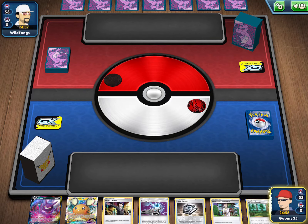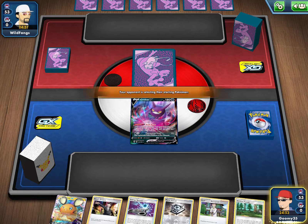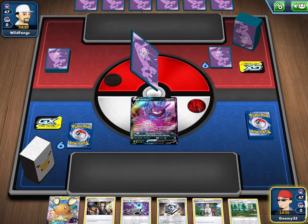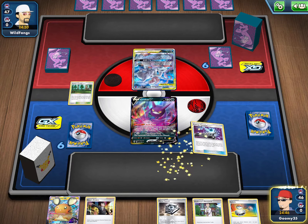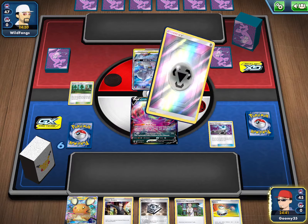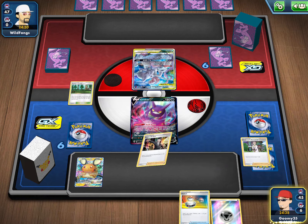Looking at the hand, I think we're going to start Crobat here. My hand is still looking a little bit better than it was before, so that's always good to see. It looks like a Mew 3 start for my opponent, so I'm going to go Viridian City, E-Spinner, and get a metal to the discard pile.